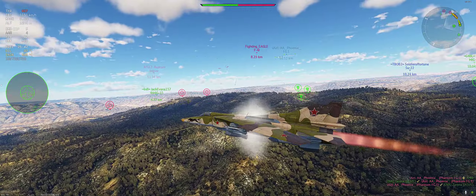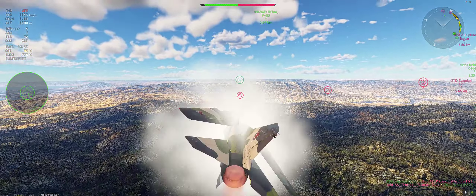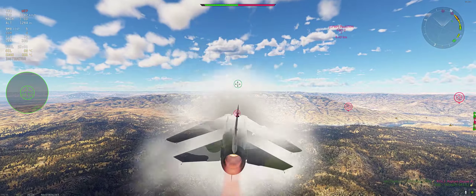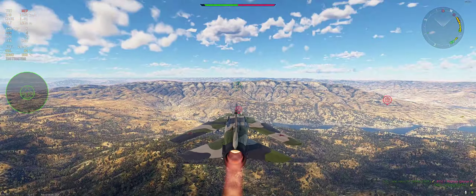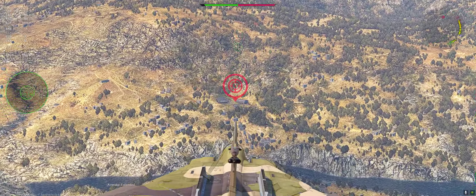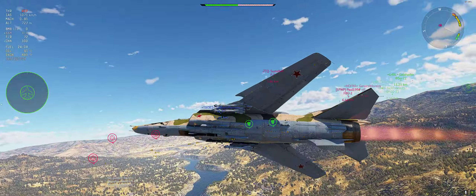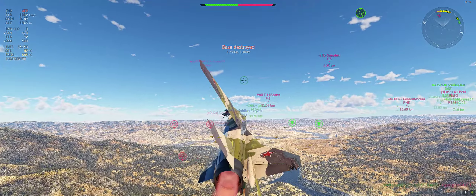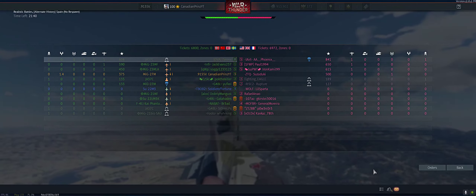When I was grinding the MiG-27, I used the FAB 100s until I got the R60Ms, then switched to the FAB 500s because you can carry five of them - one extra beyond what you need for a base. You can take out an entire base and still have four short-range IR missiles. That's my recommendation: run FAB 100s until you get the R60Ms, then pair the R60Ms with FAB 500 bombs.